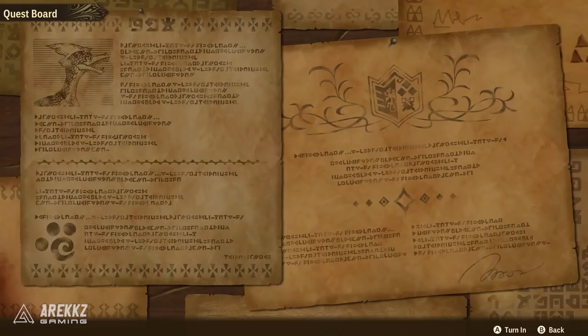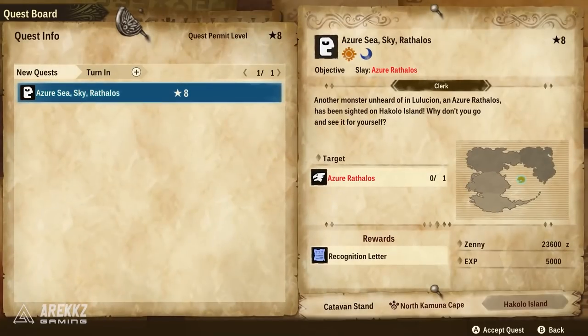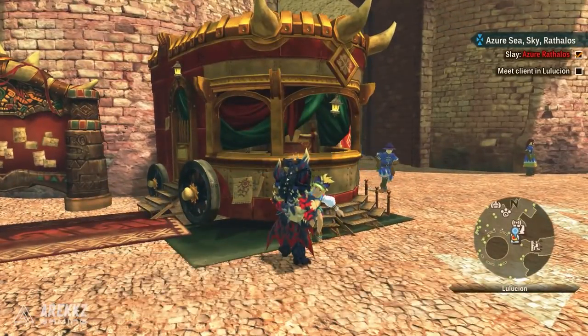Next up she will give you a quest called Azure Sea Sky Rathalos. This will — surprise surprise — have you go and hunt an Azure Rathalos. Defeat that and return to her, and she will now give you a quest called Deviant Monsters Hakolo.